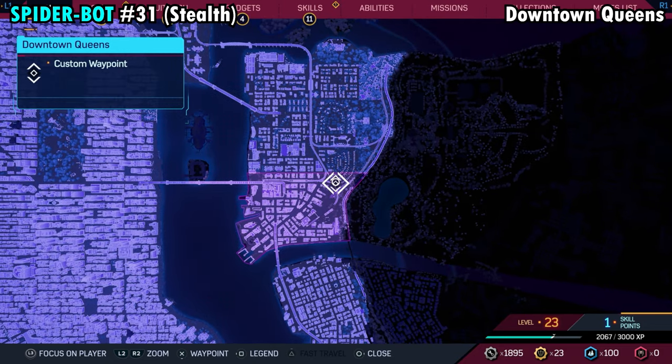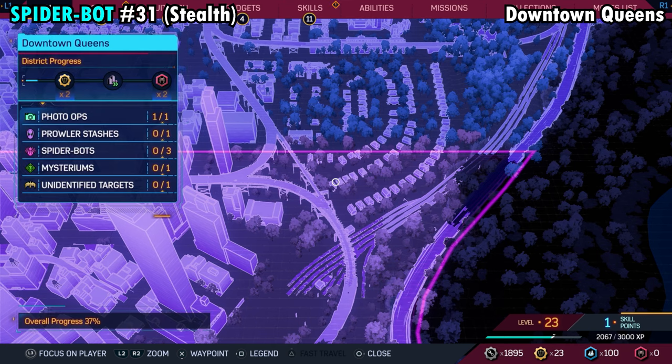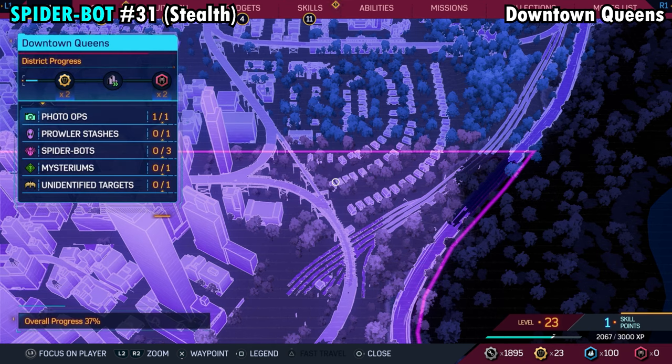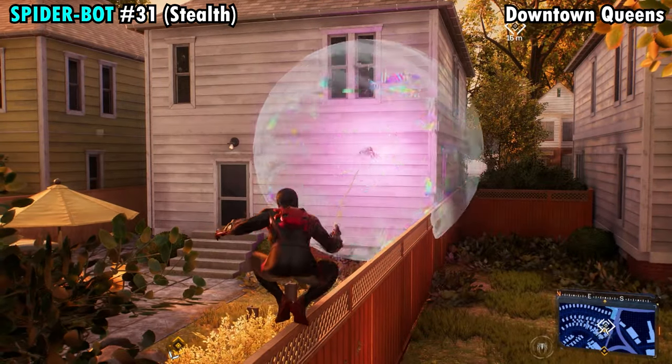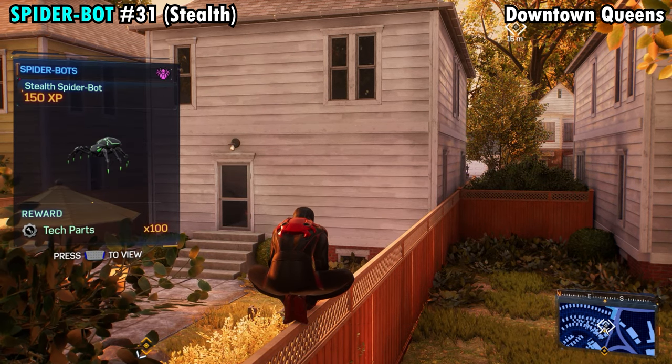Number 31 is found on the far northeastern side of downtown Queens in the little neighborhood here. You want to go to the second house on the middle row. Once you get over here, it's going to be the house that has the fence on both sides of the backyard, and the spider is going to be on the back side of the house. Grab that and get Spider-Bot number 31.